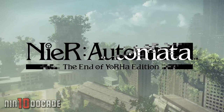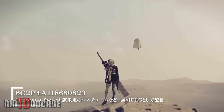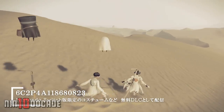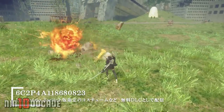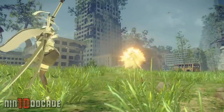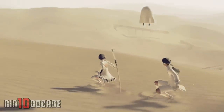In this episode I'll be showing you how you can access the new costumes and accessories from 6C2P4A118680823 — yes, you heard me right, that is the name of the free DLC, which includes 6 costumes and 4 accessories total for 2B, 9S, and A2.